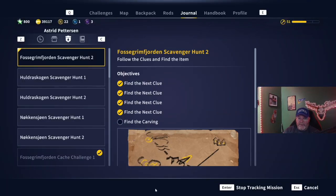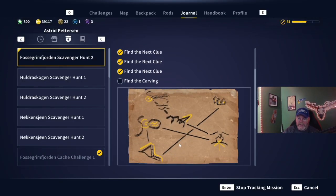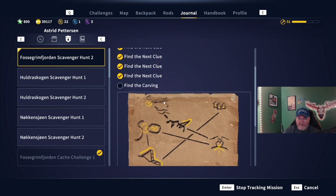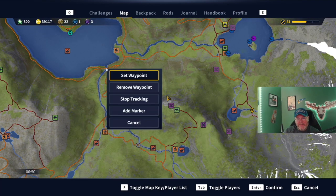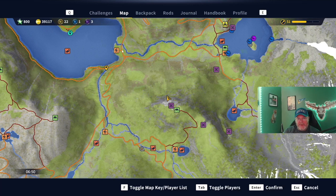It kind of drew a line for us — find the carving. Following that line, there's a bridge. Okay, following the same direction, kind of a little more northwest, there's a bridge. Let's see if we can't find it — maybe right there. We're there. It's probably going to be one of these two bridges right here; I don't know which one, but that's the direction it's pointing in.